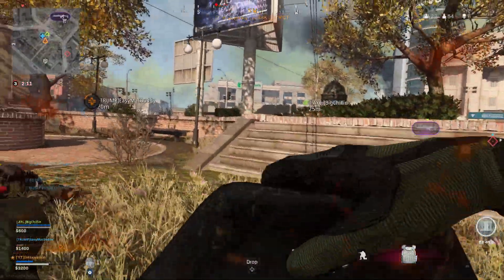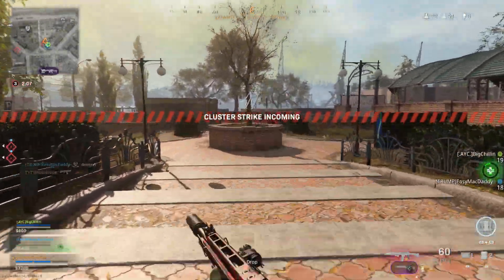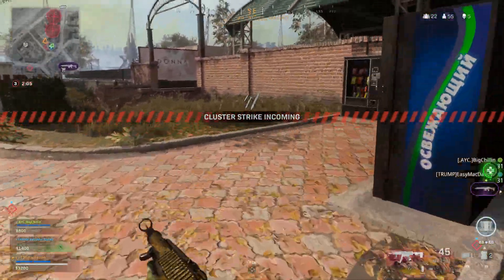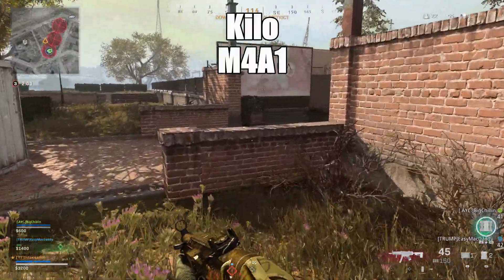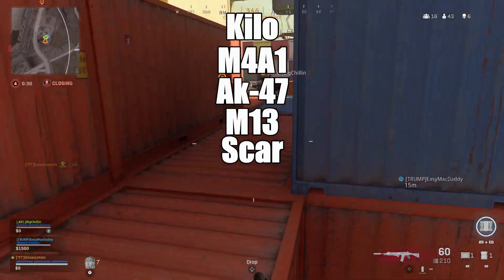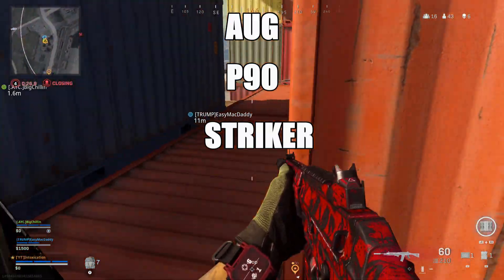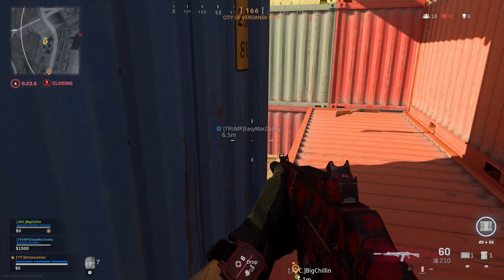They changed the Gulag loadout — the Gulag will now randomly choose from six ARs and four SMGs, all automatic with no burst or single-fire guns. The ARs include the Kilo 141, M4, AK-47, M13, SCAR, and RAM-7. The SMGs include the MP5, AUG, P90, and the Striker.